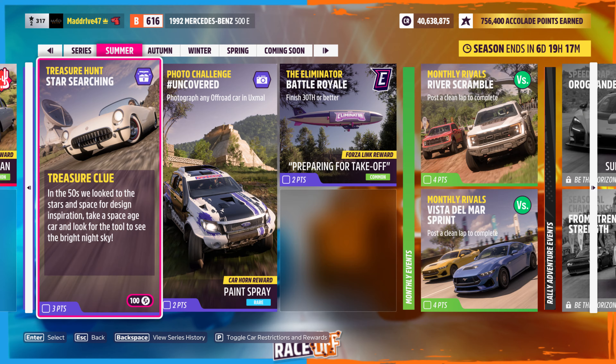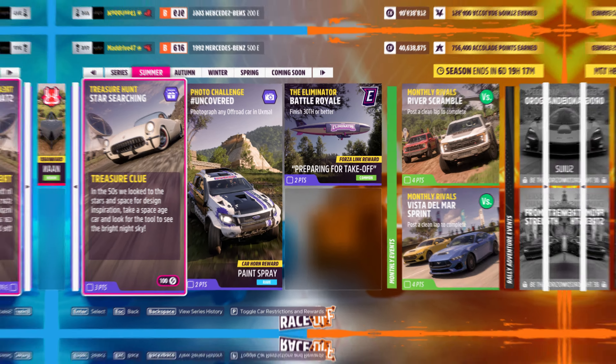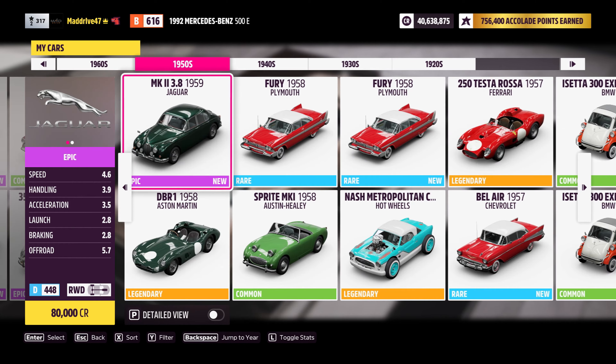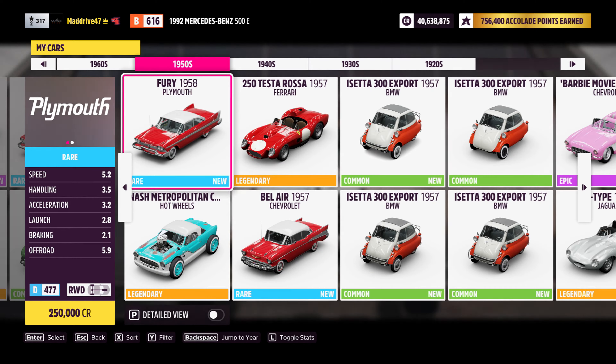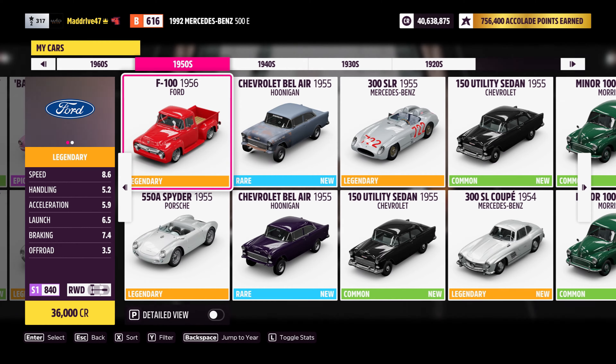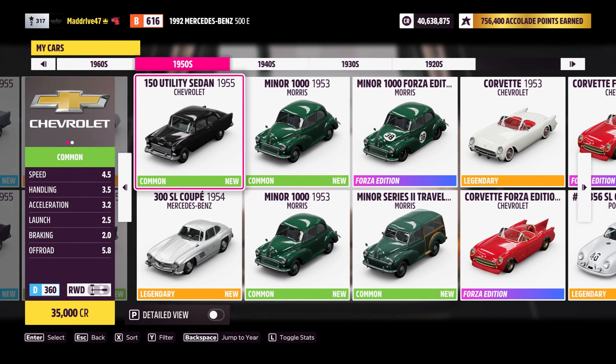First and foremost, you need to determine which car to utilize. I chose the 1953 Chevrolet Corvette, which is featured in the treasure hunt photo, though I'd emphasize that you're welcome to use any 1950s vehicle. If you use something else, please let us know in the comments — I know many people would like to bring their favorite vehicle from the time period.